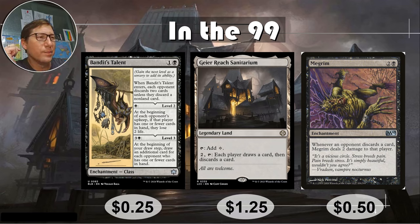Grierreach Sanitarium — a legendary land. You can tap for one colorless, which sometimes matters if a card shows colorless in the casting cost. Pay two and tap: each player draws a card then discards a card, so you're giving everyone rummaging. But if you have things that proc off people discarding, you can force them to take damage or trigger all kinds of negative effects. One dollar twenty-five — I think this card was more expensive at one point.